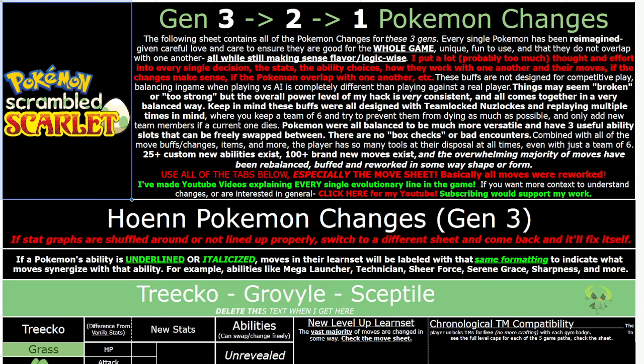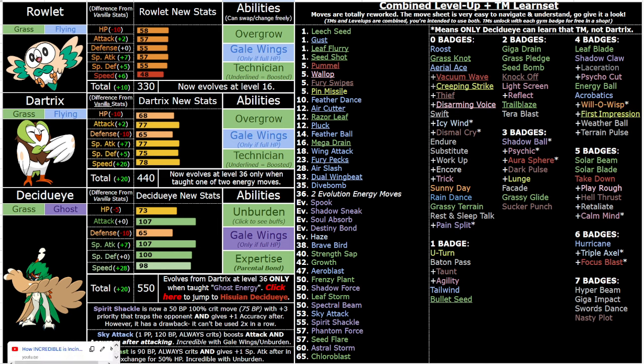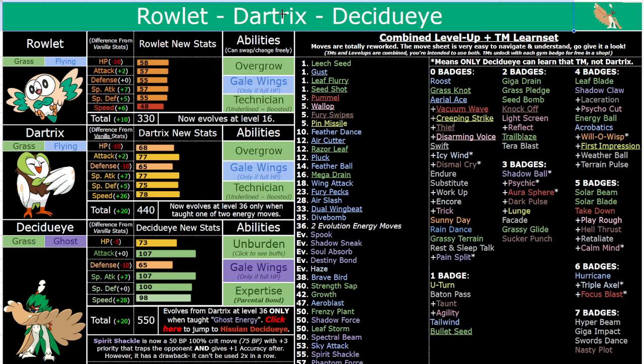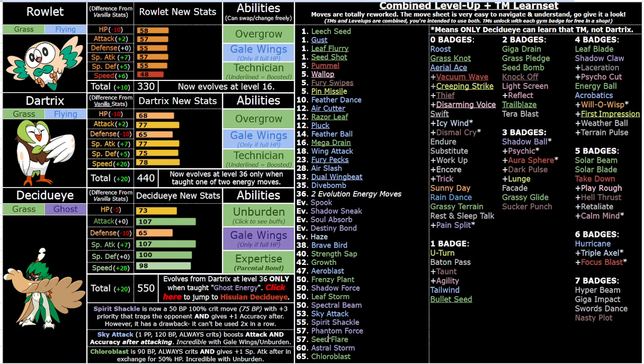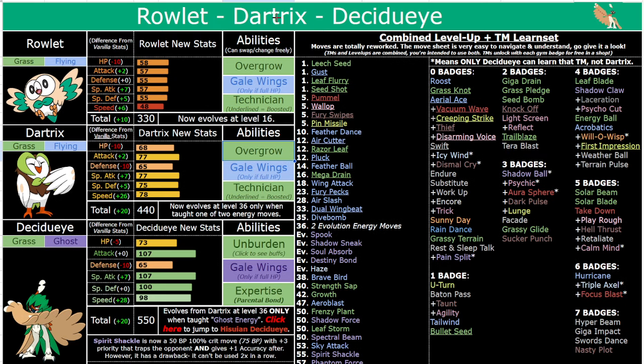Chloroblast essentially lets you get a plus one special attack boost on top of a 135 base power move in exchange for half your HP. You can use Quick Claw, click Chloroblast, get plus one special attack, OHKO something, and now you have plus two speed and plus one special attack — similar to how Sky Attack works with Gale Wings. It's good on Hisuian too, but even better on normal Decidueye because of its higher special attack. Chloroblast is level 65 for a reason — it's at the very end of the game because it's just so strong. Flavor-wise, Rowlet and Dartrix are described as absorbing energy from the sun, so it fits most Grass types.